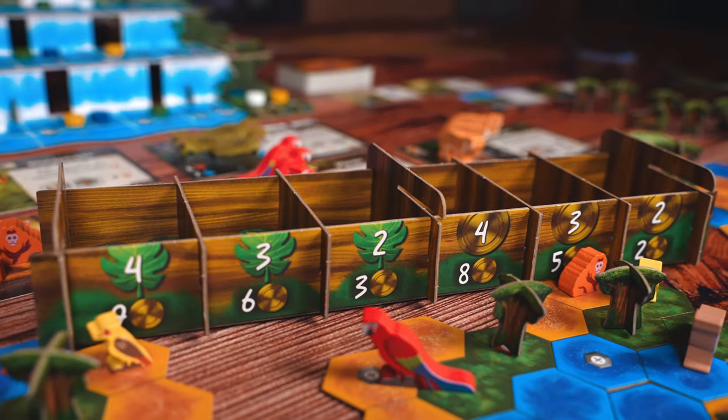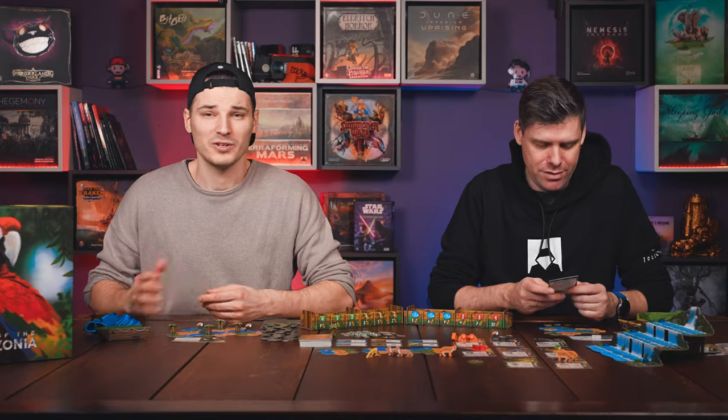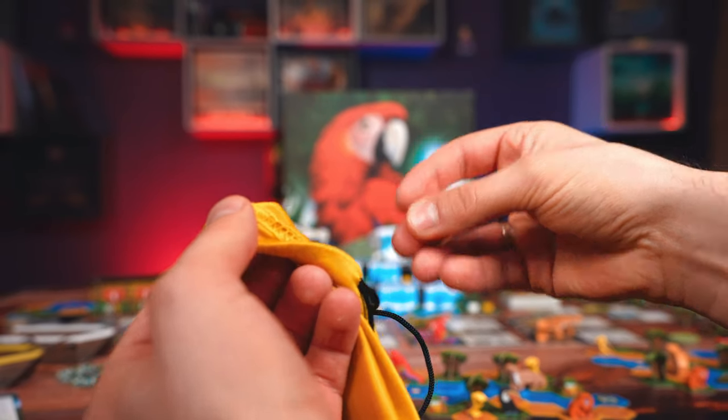There are eight types of actions you can spend your tokens on. When you spend all the tokens — or don't want to spend any more, because you can save some — you finish your turn, draw new tokens for your next turn, and the next player goes.